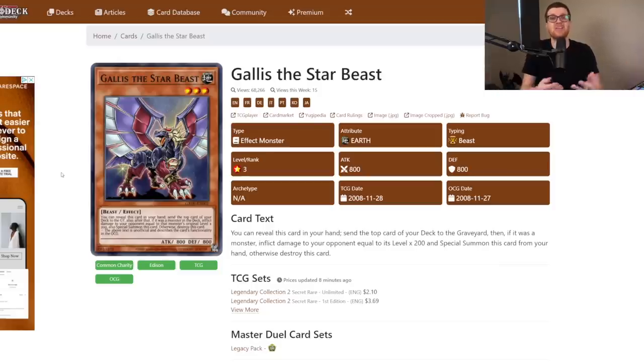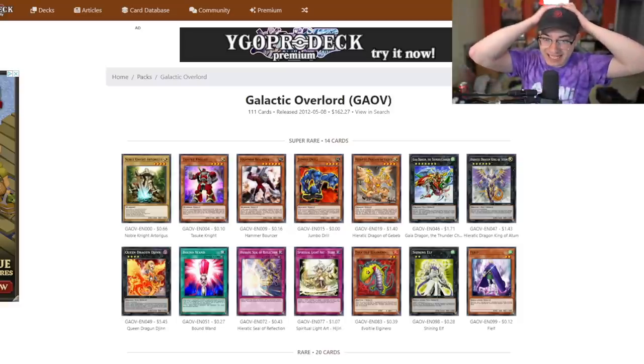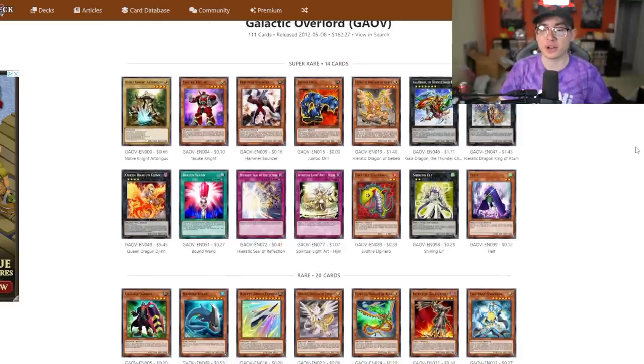Let's throw it over to Gage so he can tell us all about today's set, Galactic Overlord. The Six Sams just weren't able to assemble together into a win. Definitely some of the closest games we've seen all season. I'm looking forward to getting back into the winner's circle this week. We are edging closer to evening up the score. I cannot wait to finally say I am the better duelist than Alex. Today we have another set I remember fondly. Galactic Overlord released May 8th, 2012.